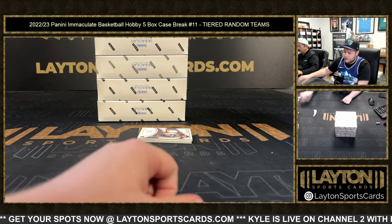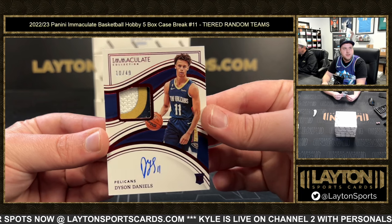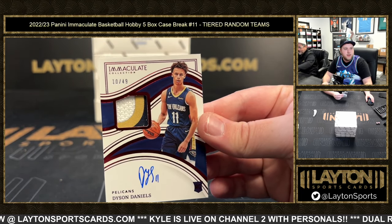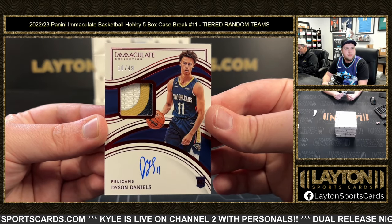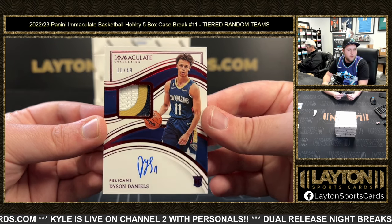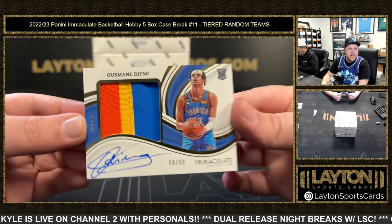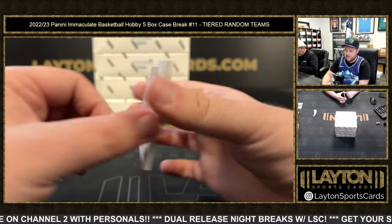You can mag this one right here, Sean. Ten of 49 — that is going to be a Dyson Daniels on the red foil RPA, true RPA design, number 249, ten of 49. Dyson Daniels for the Pelicans on the RPA, very nice, congrats New Orleans. That's for Brent E. And then a 50 of 50, Usman Jang on the horizontal RPA for the Thunder — congrats OKC.